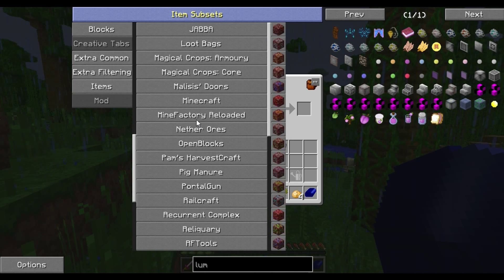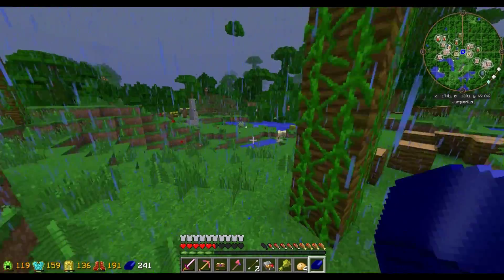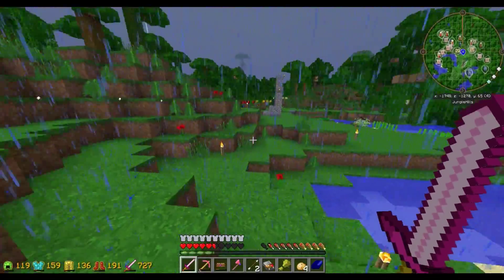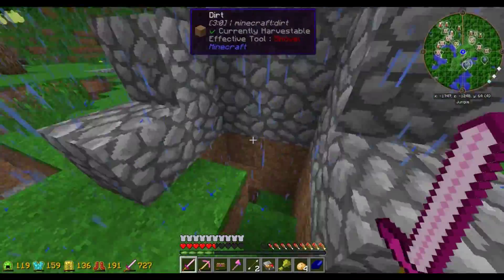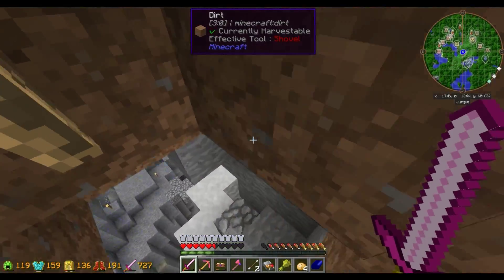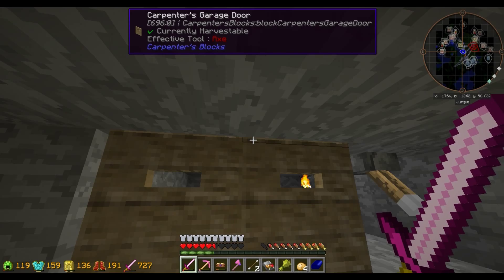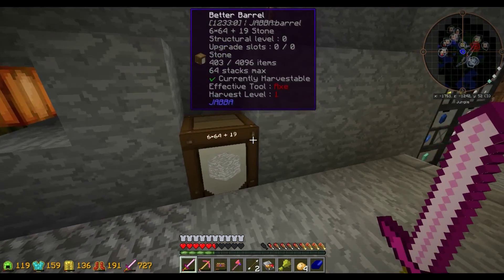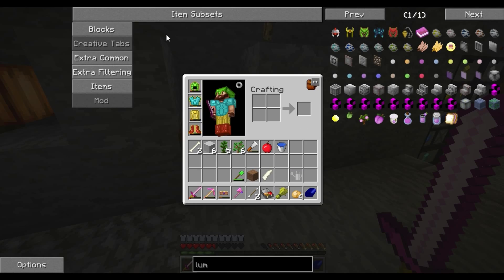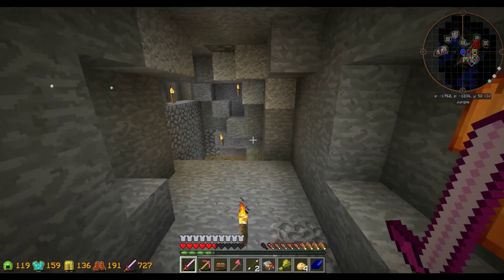We've got Chisel, we've got the one that adds the garage doors — Carpenter's Blocks! I didn't even need to look at the garage door. So we could do quite a bit with that. I want to build a legitimate base.